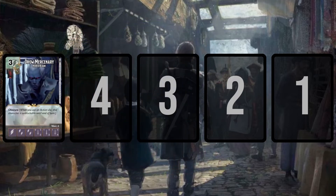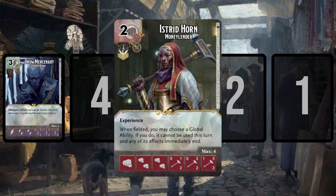Moving on to number four — a card I've talked about a lot lately. This is Istrid Horn, Money Lender, a two-cost fist character with a 0/1/2, 0/2/2, 1/3/3 stat line, the experience keyword, and the ability: when fielded, you may choose a global ability; if you do, it cannot be used this turn and any of its effects immediately end.